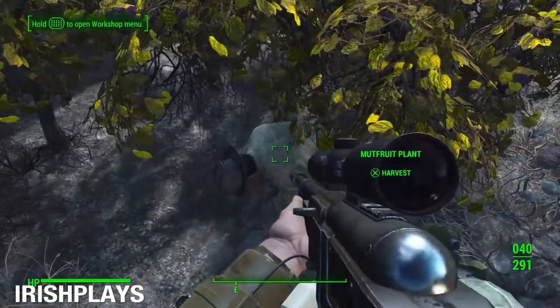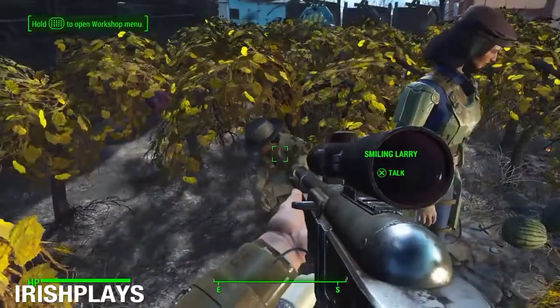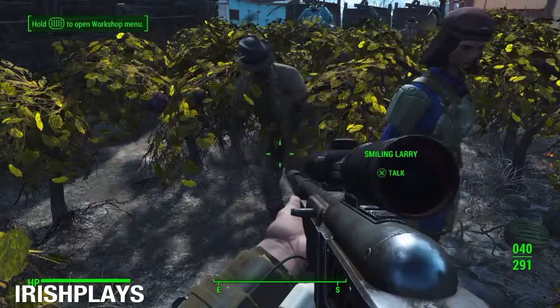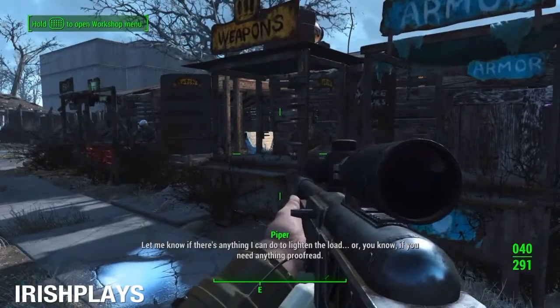As you can see, Smiling Larry has just appeared at my settlement. Now you have to wait anywhere between four to six days of in-game time, just going to sleep for 24 hours each time. I think it took me about five and a half days total, which includes the five-minute walking at the start. He is at the settlement now, so you might as well save.